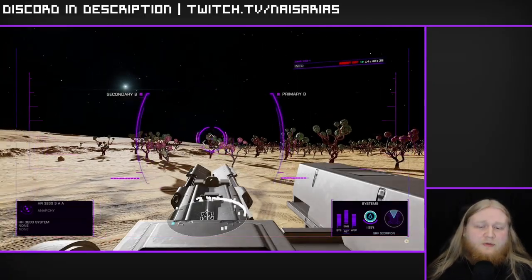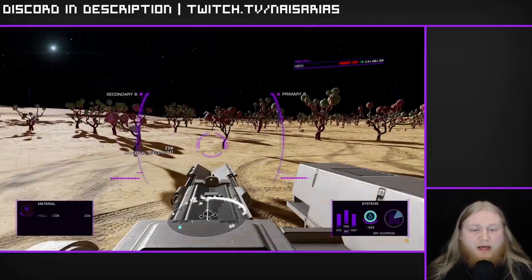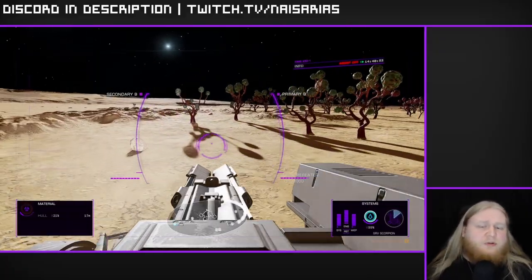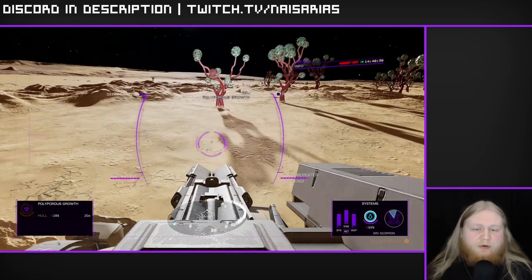The second tip is to use turret mode to target and shoot materials. It's easier to lock onto and see materials in general — just use turret mode, you won't regret it.